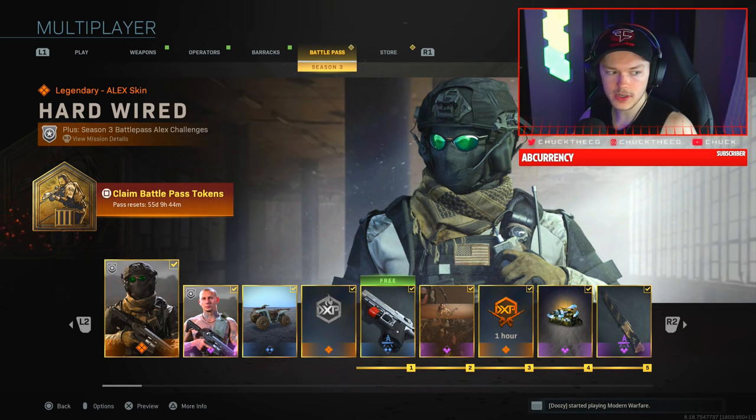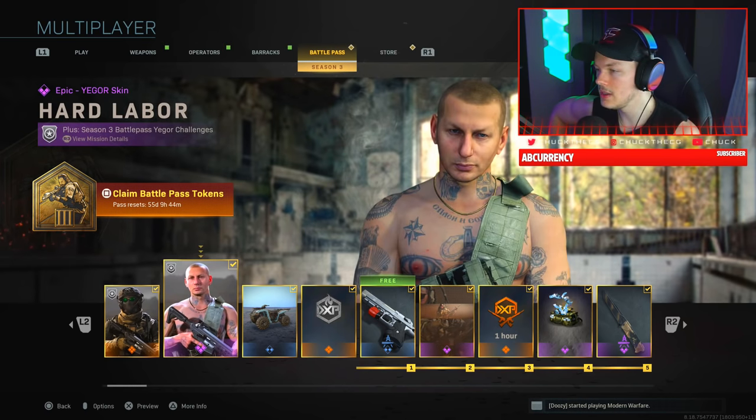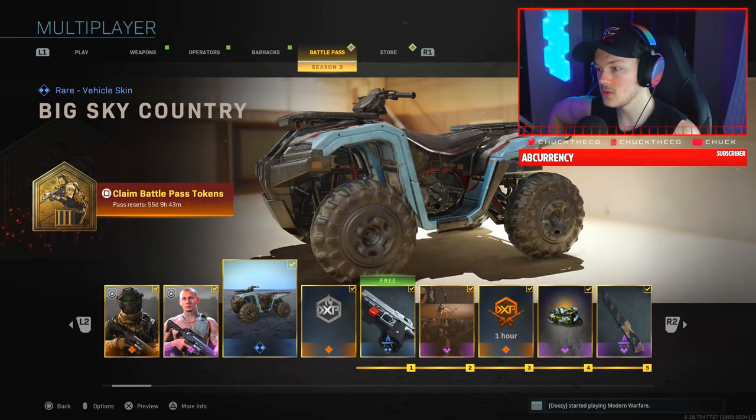Let's go through the battle pass from start to finish and I'll show you guys absolutely everything. First up is the Hardwired Legendary Alex skin — that's actually cool, you get him right off the rip. Then we have the Epic Yegor skin, the Hard Labor variant — he's fully tatted up, looks kind of nutty.